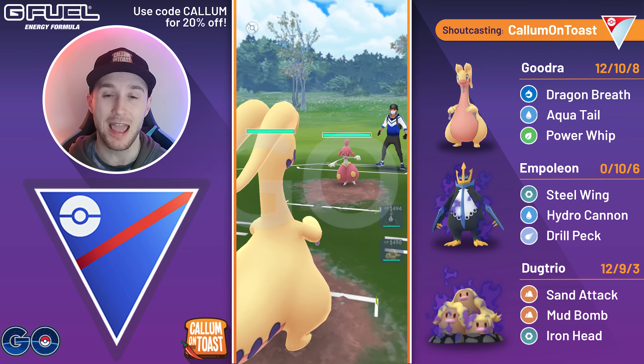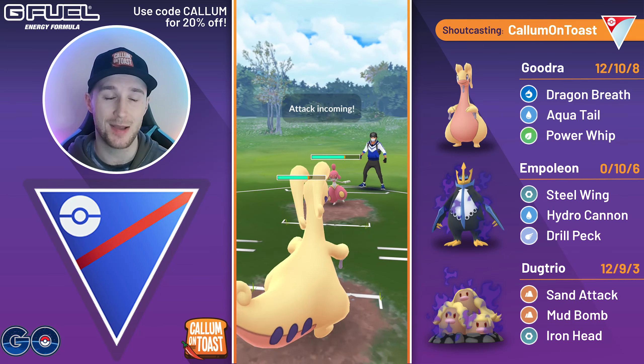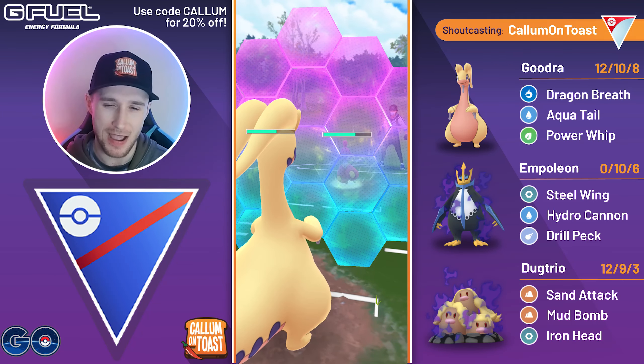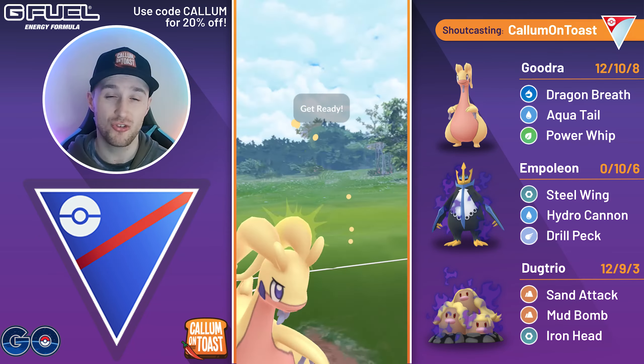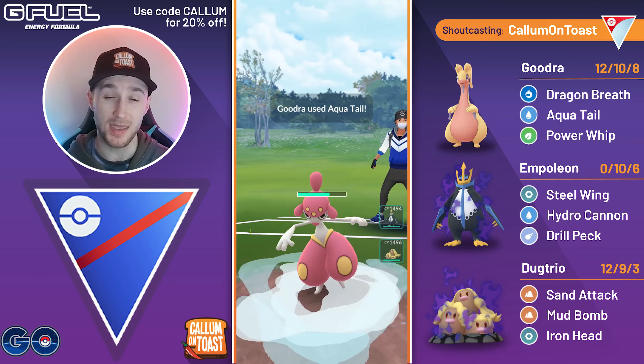Into the next battle, we're going to see a Medicham in the lead — not the best lead, and I've got two Steel-types in the back. I think this is why this team didn't really work out for me — a lot of Fighting-types, and Goodra just wasn't oppressive enough to take them on. Shadow Dragonair can often beat a lot of Fighting-types just because the Dragon Breath damage and Body Slam does add up over time.